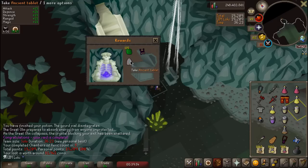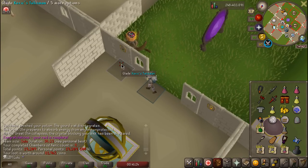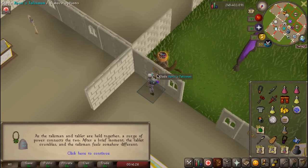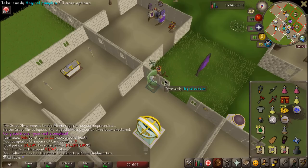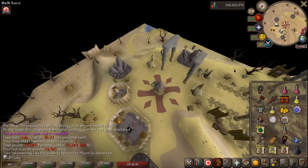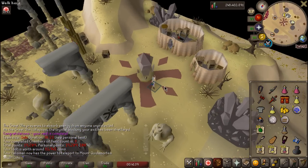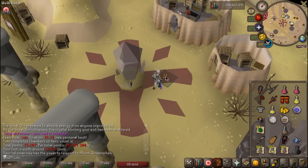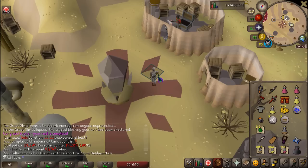Ancient Tablet — that is actually really nice, it's a 1-in-10 drop. We'll take those emeralds too. We can use the Ancient Tablet on our Mounted Xerix Talisman, and that unlocks the Xerix Teleport. Previously we were teleporting to Xerix Lookout and it was like a 2-minute run over. But now we can just go straight here — the raids grind has kind of officially started with that.